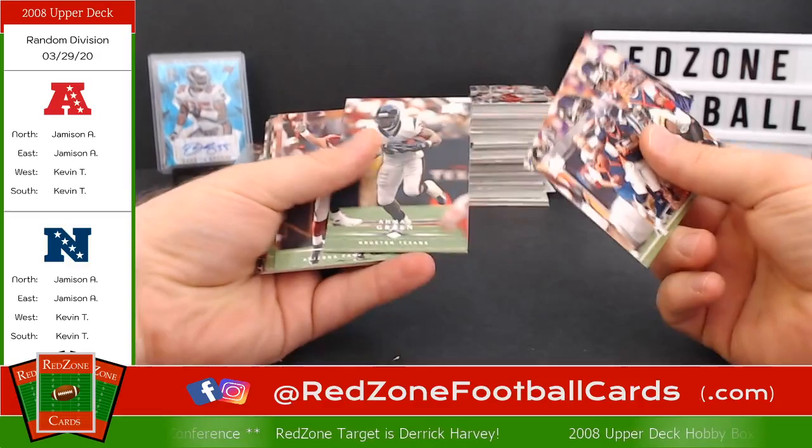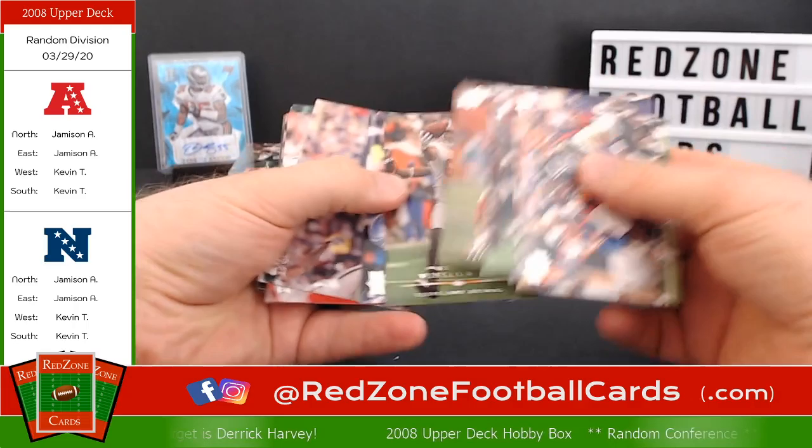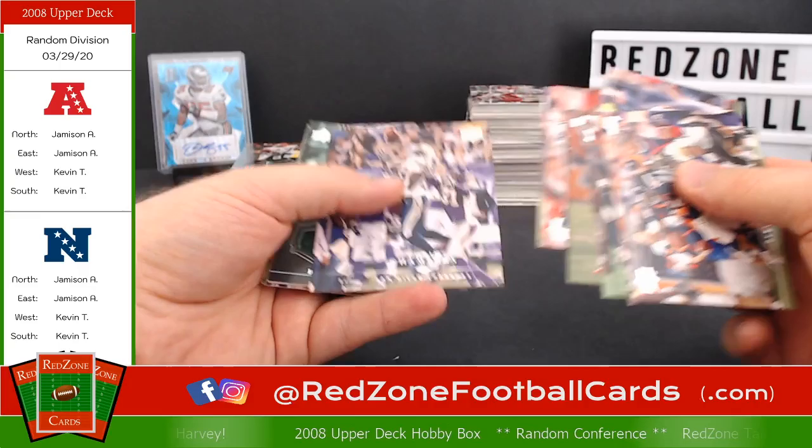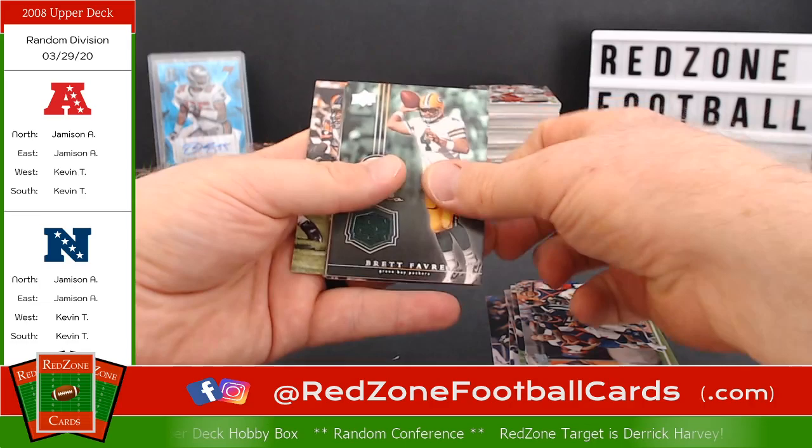Brandon Marshall. I'll go through them kind of quick and let you look at them. There's a Kurt Warner — old school, 2008. Some of these players I don't even remember. Some I do: Kellen Winslow Jr. Chris Chambers with the Chargers though — it doesn't look right, it needs to be a Dolphins uniform on Chris Chambers. Nice catch.